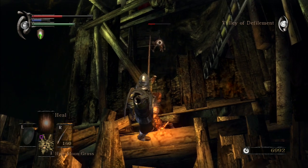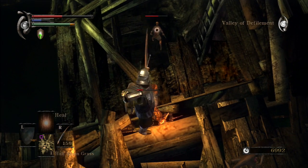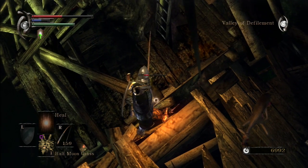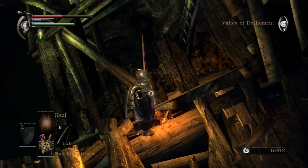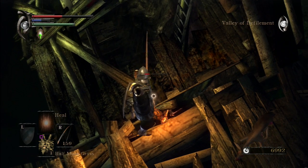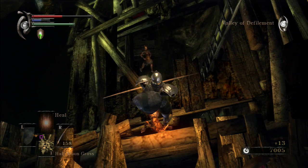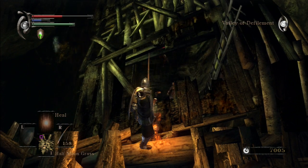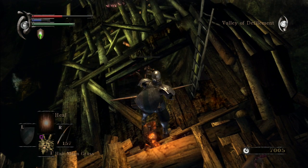They have to be in the right position for you to get them, and once they run back they're safe again. He's run to safety again. You're just going to have to pick them off rather slowly and wait — eventually they don't even bother creeping out. Got one. Got him — that's two. There's another guy down there.